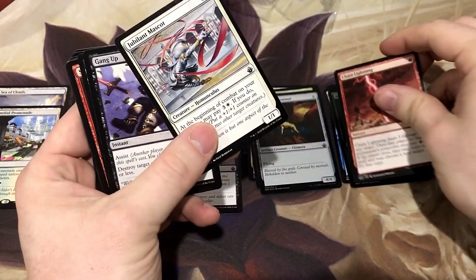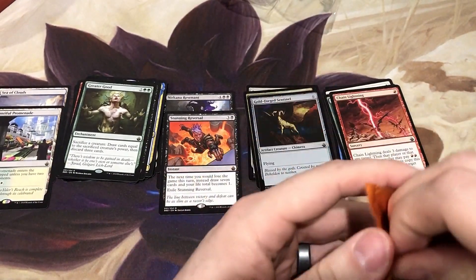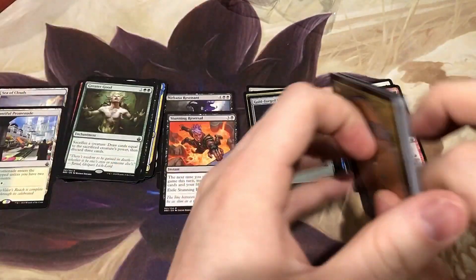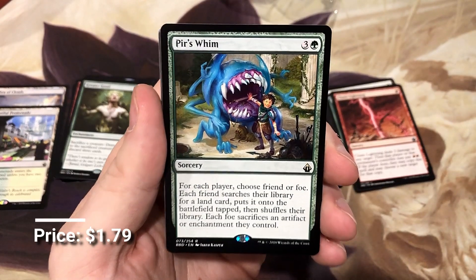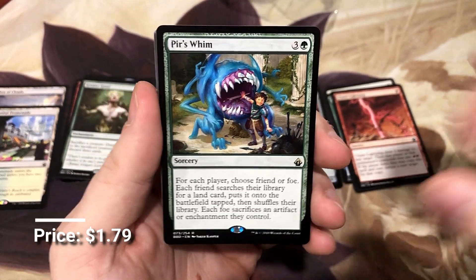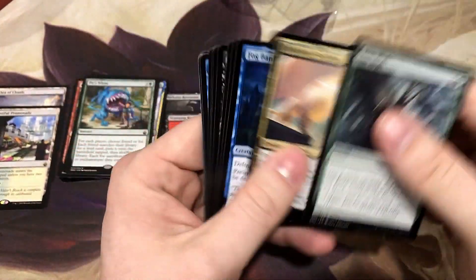Chain Lightning. Last pack of the first half — the first 18 — hoping to close out a lot of mythics on the next one. Maybe we can snake something nice here. We got Peers Win. It's a good card; I speculated on this a while back — bought them for 33 cents a piece. They're definitely on the rise.